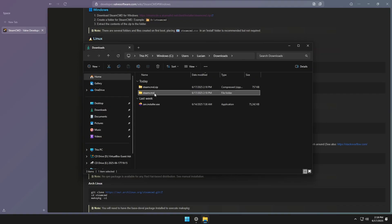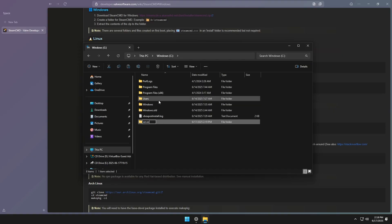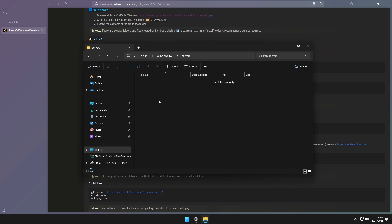We're going to take this and do a Ctrl+X to cut it. We're going to go into the C drive, make a new folder and call it 'servers', hit Enter, go into that folder, paste the SteamCMD folder in there, and then create a new folder and call it 'scum'.